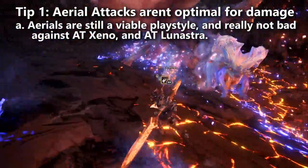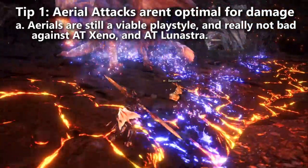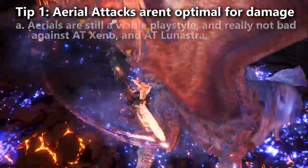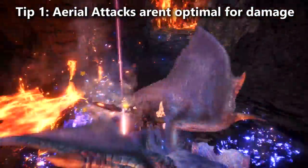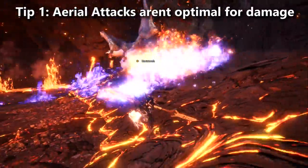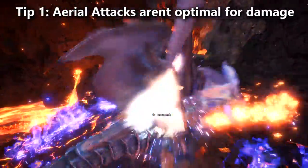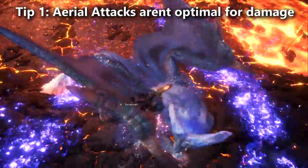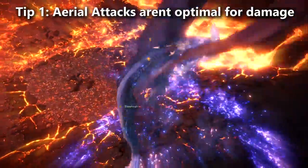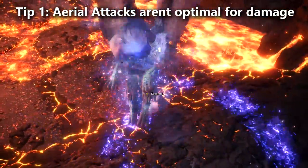Aerials are also not bad against Arch Tempered Lunastra. She has terrible hit zone values for sever damage on most of her body, but her wings actually have good hit zone values, and your aerial attacks can reach them where other sever weapons can't — they'd have to wait for her to be knocked over. Similarly, Ancient Leshen has his best hit zones on his head, and as he teleports around, you can chase him down with aerial attacks, jumping toward him.